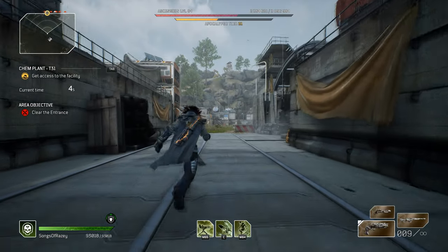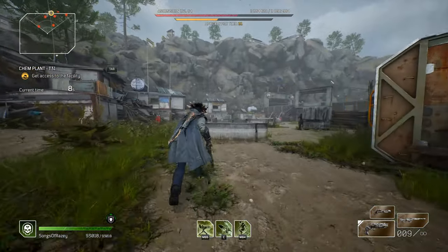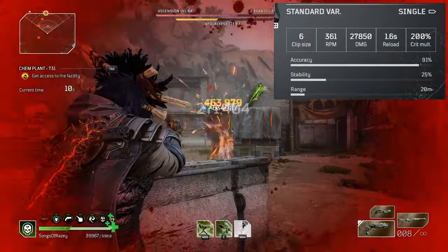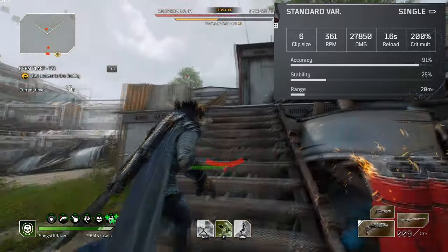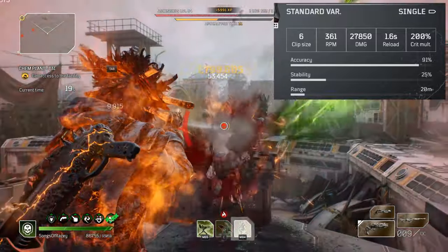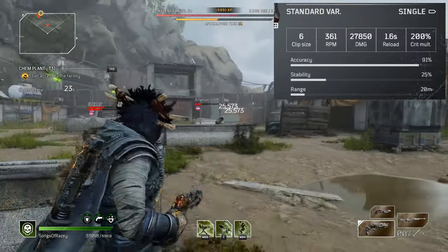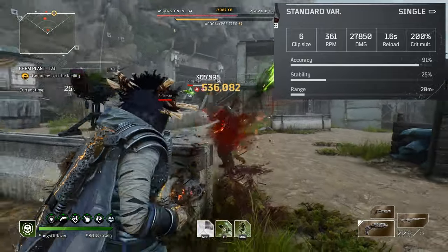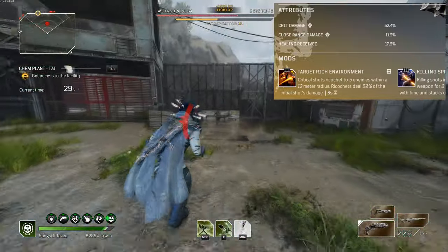So let's have a look into the stats and break it down properly. This is a standard variant revolver — it comes with a 6-round clip size, an RPM of 361, damage is ridiculously high at 27,850, reload speed is 1.6 seconds so relatively quick, and the crit multiplier is at a very nice, very juicy 200%. When it comes to the attributes, that's when things start getting really juicy — we have crit damage, close range damage, and healing received.